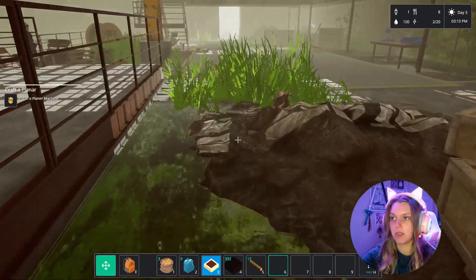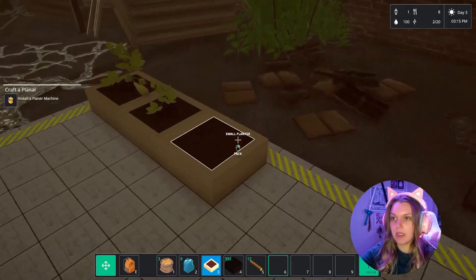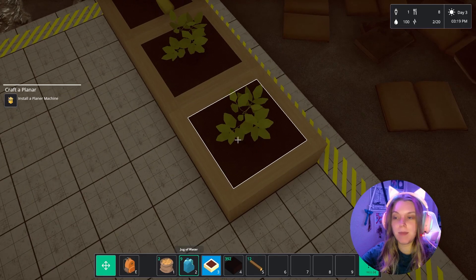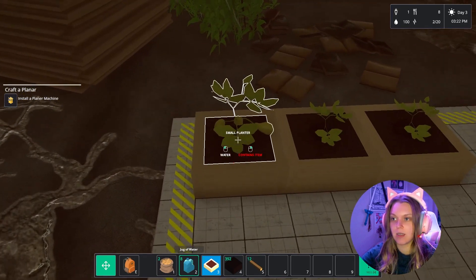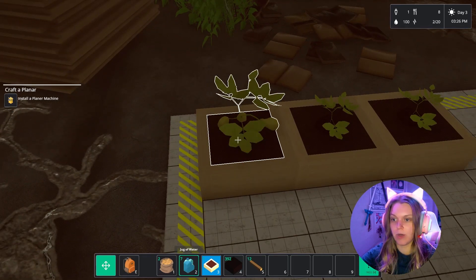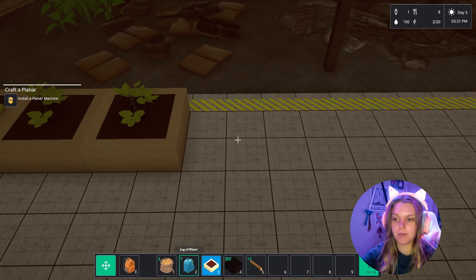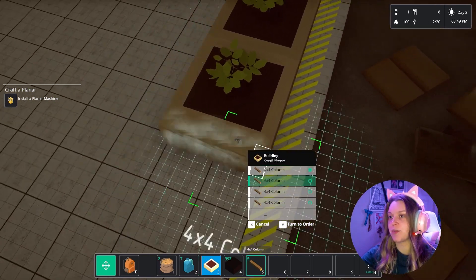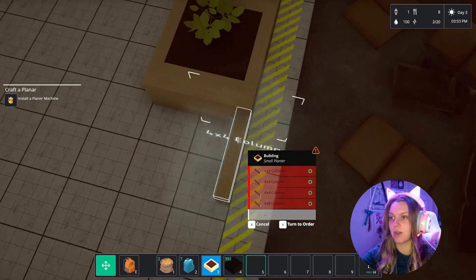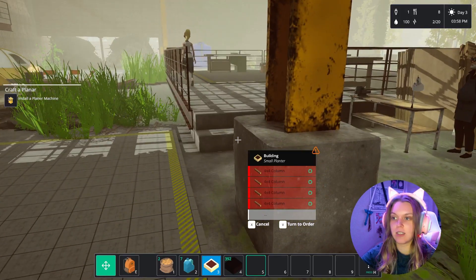Let's go ahead and plant a potato and water it. Okay, contains an item — water it again. Those do not need to be watered. For the most part when you're building through blueprints it just toggles snapping, but of course you can break that.